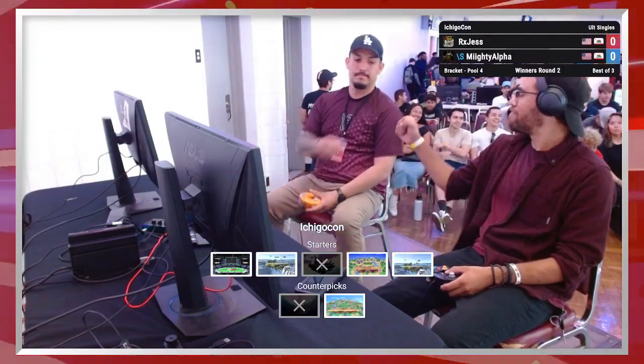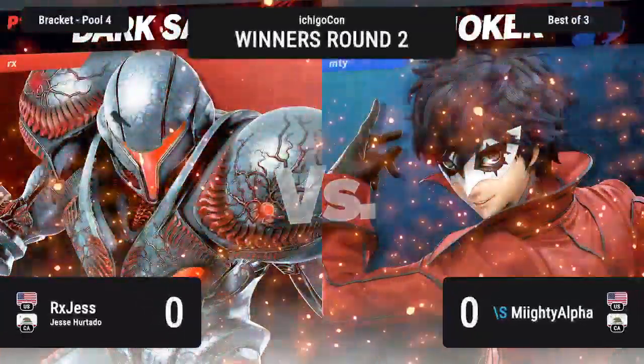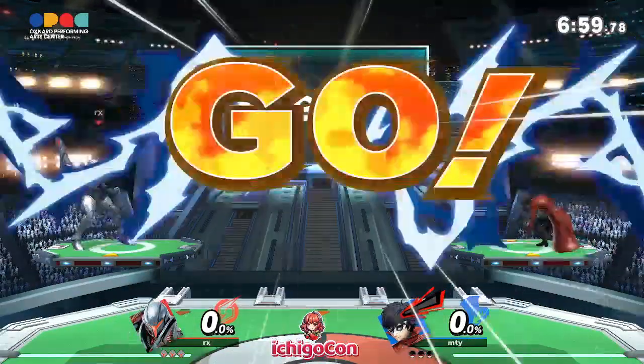Here we go, getting locked and loaded, picking up their characters. We got that fist bump. All right, so we've got Jess versus Mighty Alpha. Here we go, game one. Let's do it.